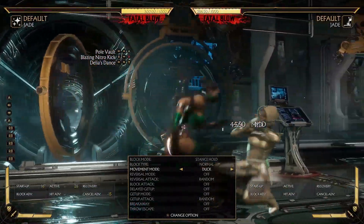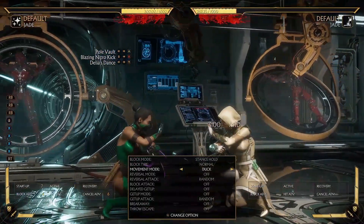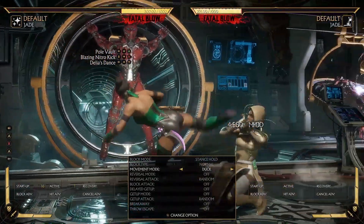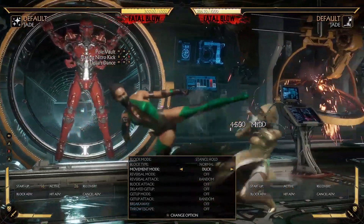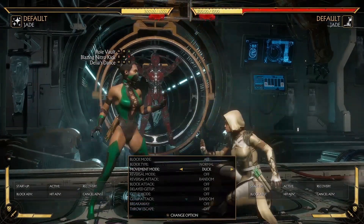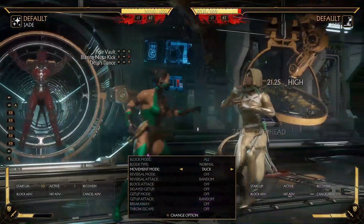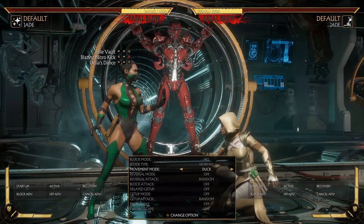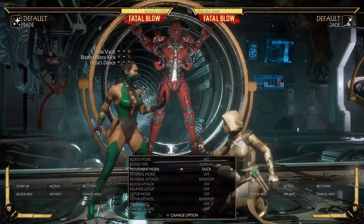Blazing Nitro Kick guarantees a down one to keep your pressure. Just know that after you've done your down one on block, your turn is over — you have to block. So what you can do: if they're respectful, that's when you can grab or you can keep your pressure going. I would recommend probably keeping your pressure going because that pressure is pretty significant. Just keep in mind, they can duck after — the frames are not high enough for you to jail with back two, so be careful. This is more a thing that you probably want to reinforce with something else.